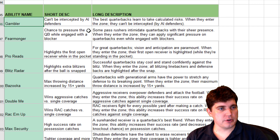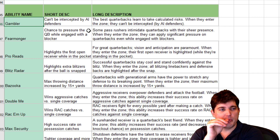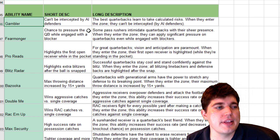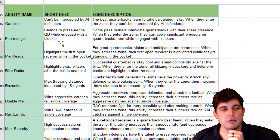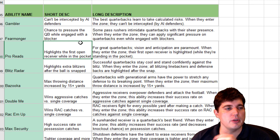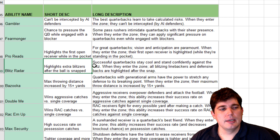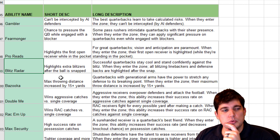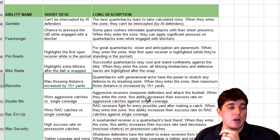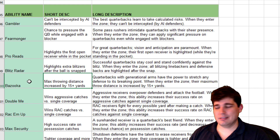Gambler — can't be intercepted by AI defenders. If you get two incompletions in a row they get out of it, so that'd be good for solo battles, but you have to actually get into the zone. Fearmonger — we saw that with Aaron Donald, that one's crazy. Pro Reads — this was bad in the beta; highlighting open receivers didn't really work because the open receiver was oftentimes covered. Blitz Radar — extra blitzers identified after the snap. Some people said it's good, but I feel like this is just something somebody should have as a skill — you should be able to recognize pressure coming at you. Bazooka — I didn't think this was the overpowered part of Mahomes at all.